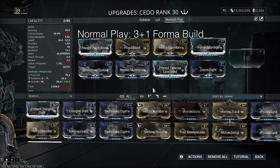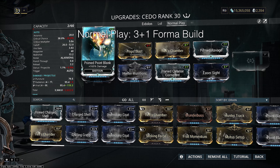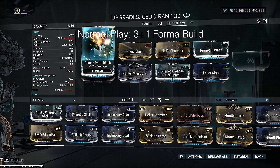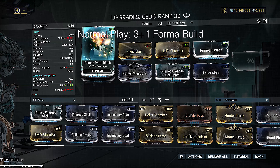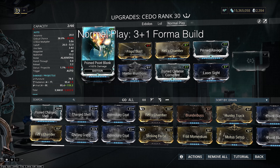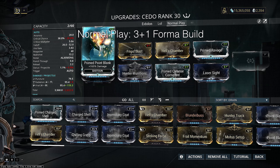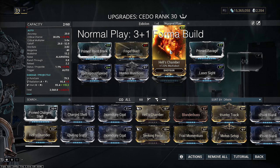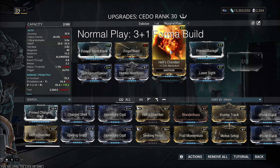We're going to be slotting Primed Point Blank on this weapon. You may be wondering why you'd slot this on if on a condition overload melee you don't slot Primed Pressure Point. That's because melees have Blood Rush and Weeping Wounds to scale off their combo multipliers, but shotguns don't have that. So the next best thing is to slap on that base damage, else you're hitting like a wet noodle without much scaling for more status procs and crit chance. Then we're going to slap on Hell's Chamber, which functions not only to increase our damage but also to fuel our slash procs with more status. Then obviously we're countering our laser sight with Primed Ravage to increase our critical damage.